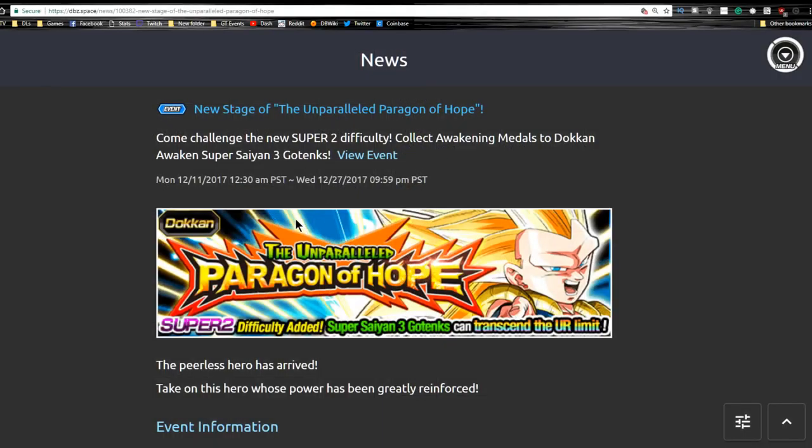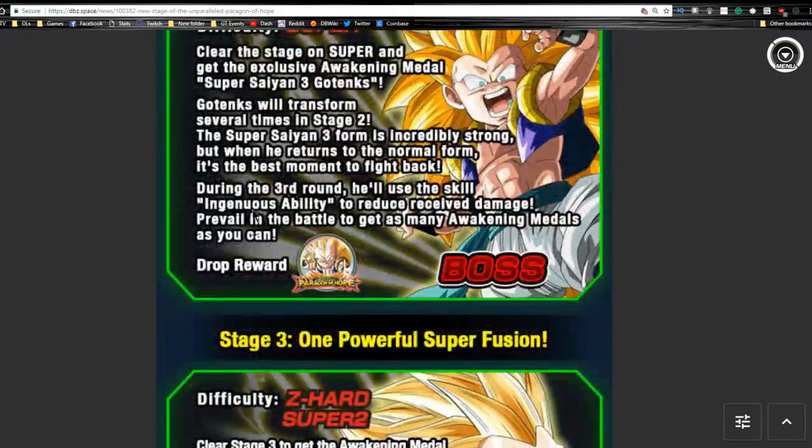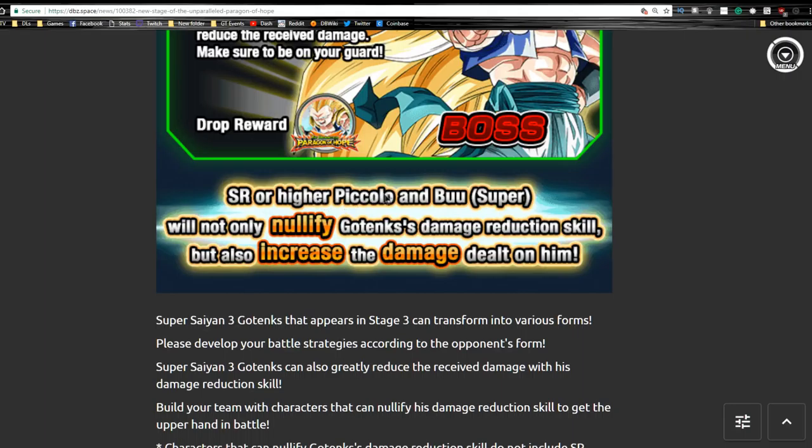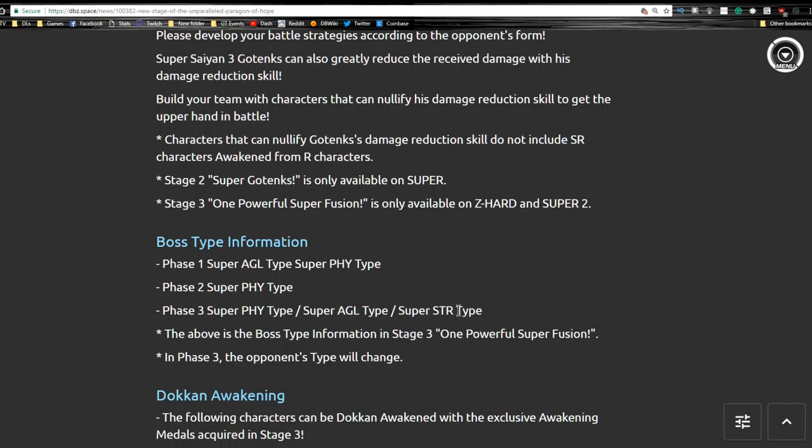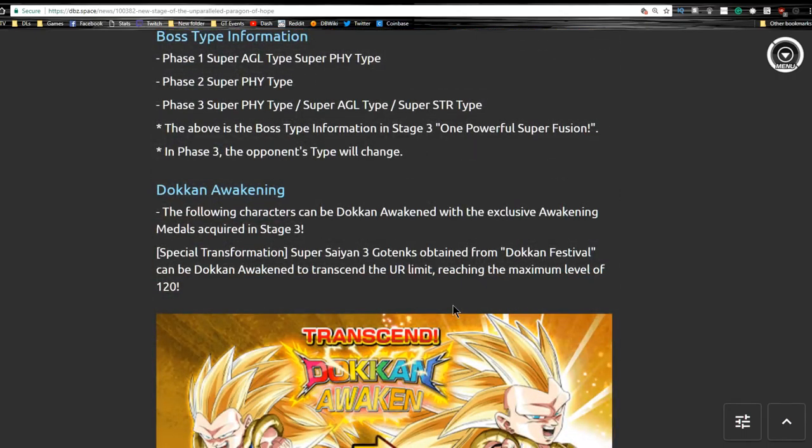We also have the new stages. There's a new stage for Unparalleled Paragon of Hope. Remember, you do more damage to him if you have an SR or higher Piccolo and/or Super Buu. I'll do a team building guide at some point - maybe tonight or tomorrow. The last event was the Technique tank, so you were able to bring the Intelligence LR Piccolo. You can do that for this event too, but remember this tank is Physical, and he does more damage against that Piccolo. There are only about two Piccolos that are SR and Intelligence, plus one Physical one. Super Buu - I think it's only the Physical and Technique varieties, no Strength versions. I'll show all the cards you can use in a dedicated guide.